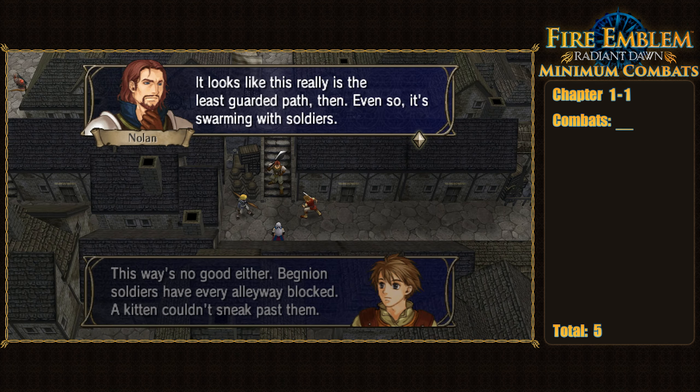After clearing out all the bandits, we find even more Laguz in the heart of the ruins — except this group is much friendlier. One of them, Volug, a wolf, boasts both the high speed of the cats and the damage and bulk of the tigers, making him fantastic at hitting one-rounds. While he sounds perfect for our needs, in the long term he's held back by being locked to one range and having lower EXP gain than non-Laguz units. But his high mobility and stellar combat will still be extremely helpful in the short term.